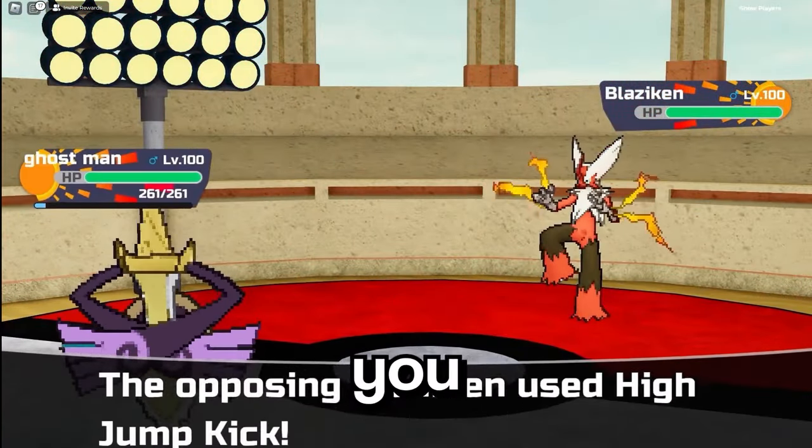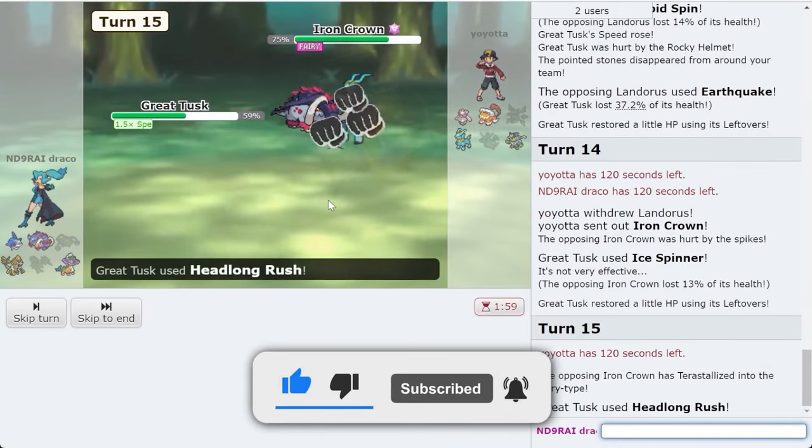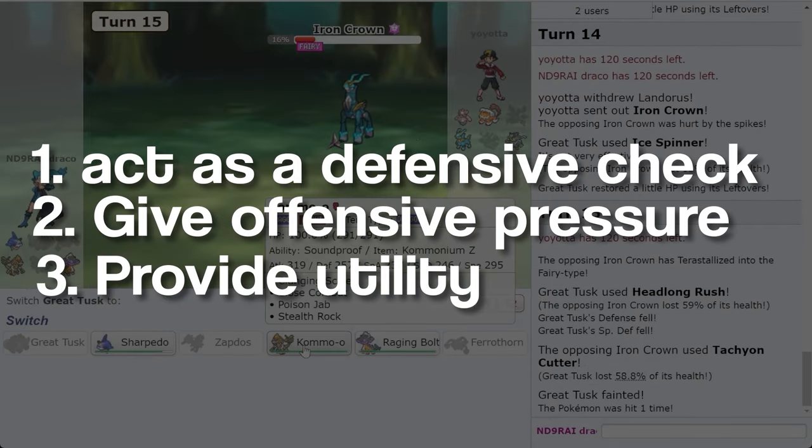The most important thing to note when you build a team is what roles your Pokemon fill. A Pokemon should be on your team for one of three reasons: one, they act as a defensive check; two, they give an offensive presence or pressure; or three, they provide some sort of utility on your team.